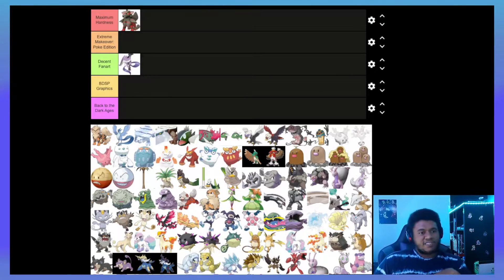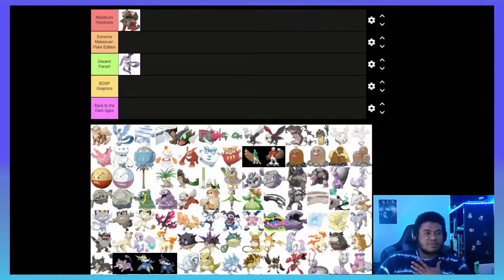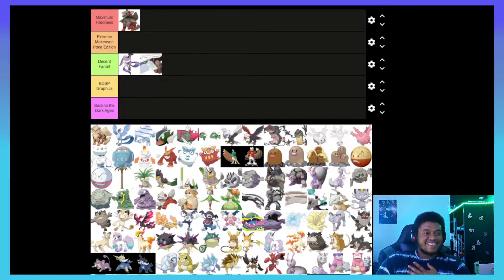How do you feel about Hisuian Avalugg? I'm torn between Decent Fan Art and BDSP Graphics because I don't like the original as much — I like the shiny version a lot better. The original just looks like a dude with a big old beard, and it's got really bad typing. I'll put it in the middle. It's just not doing a whole lot for me, especially type wise, although I'll give Arcanine a pass for his bad type because it's a Power Ranger dog.